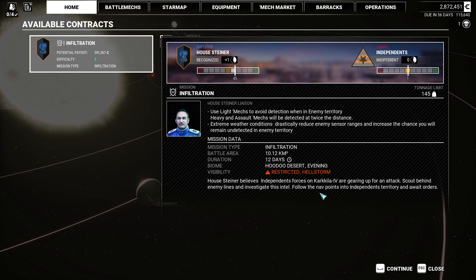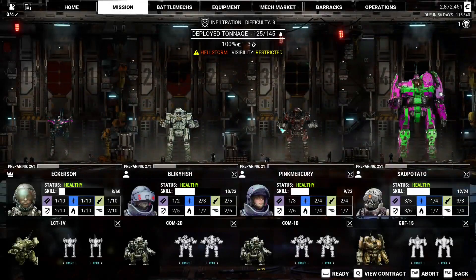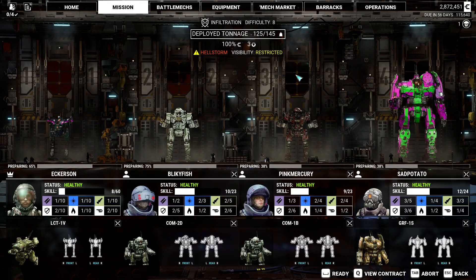Steiner believes independence forces are gearing up for an attack. Scout behind enemy lines and investigate this intel. Follow the nav points into independence territory and await orders. I hate freedom fighters. I'm gonna make the hard call that the hellstorm is probably not real amicable to us. Yeah, it is — it's all good.